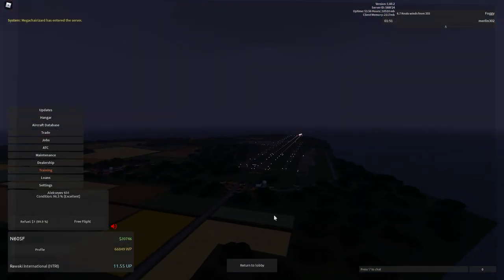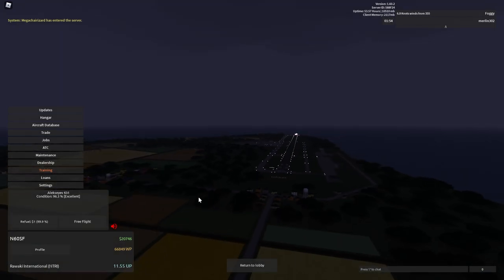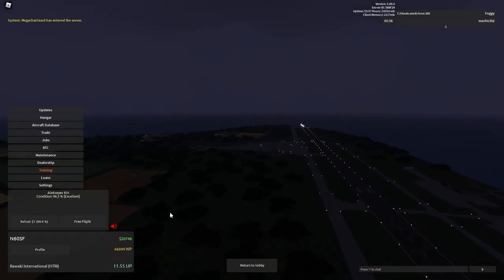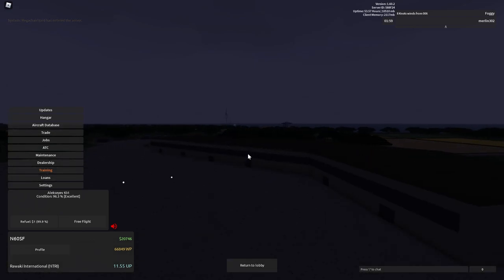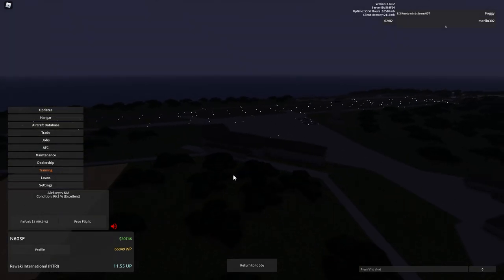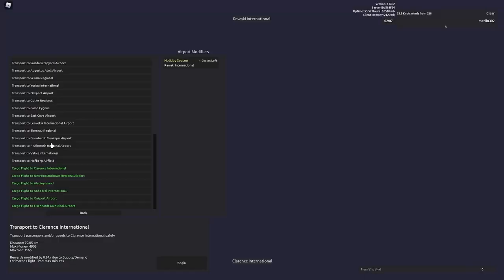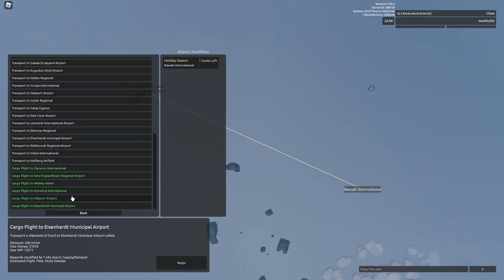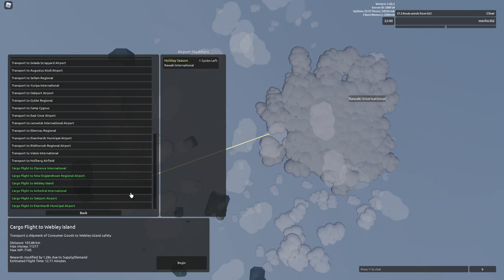If you're flying over land, first you have to increase your altitude a little to avoid hitting the terrain, then a little more to clear the buildings — which means you'll be flying super close to your service ceiling. And the moment you hit that service ceiling, you just crash and die, which is very annoying.